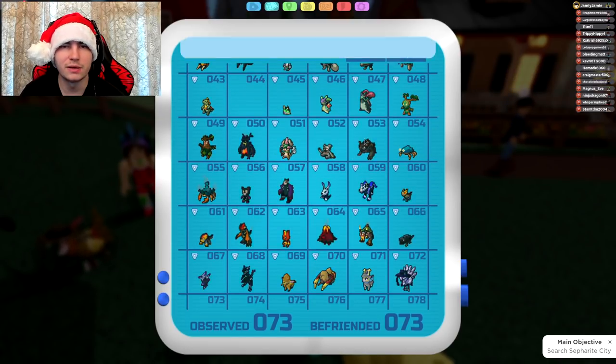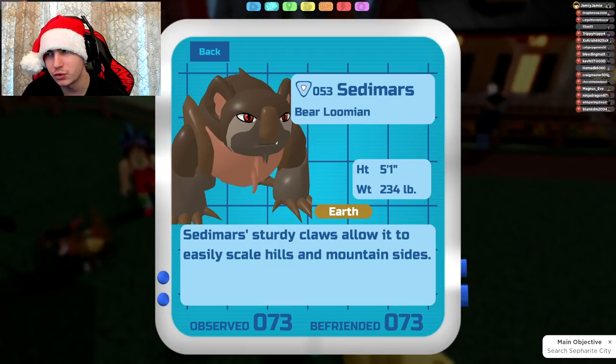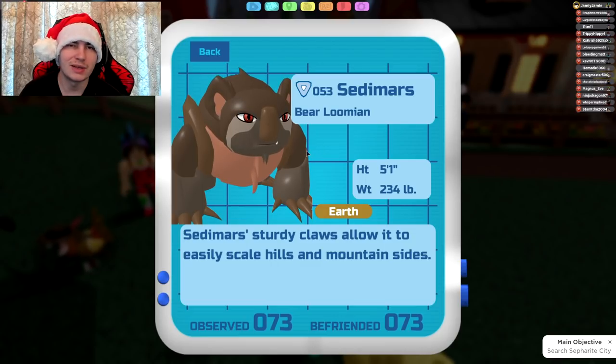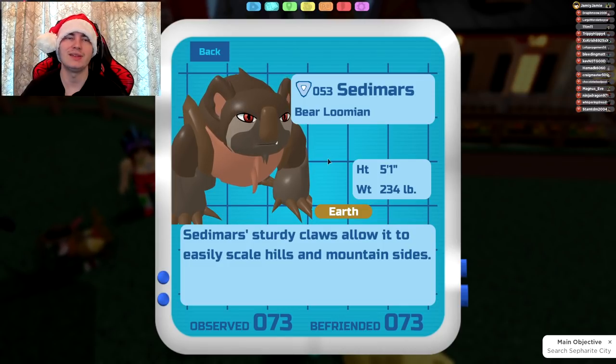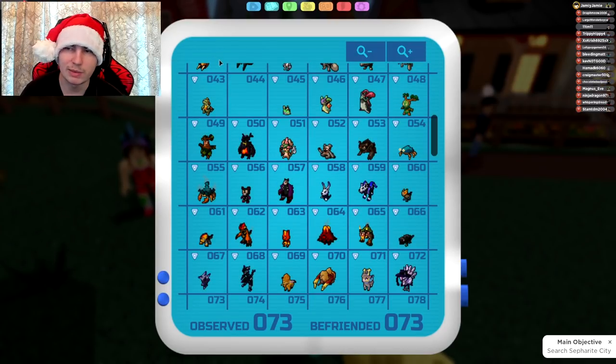Next is Sedemaz and Rakkwala, which gets Body Slam, Chase Down, Blaze Chomp, and Fundroo Chomp. It can hit Plant-types now. Sedemaz is currently running Earthquake and Raging Tackle — you could run Blaze Chomp to hit Plant-types if you want, but I feel like Raging Tackle is probably the way to go. It does get Chase Down as well, which some people might want to run.